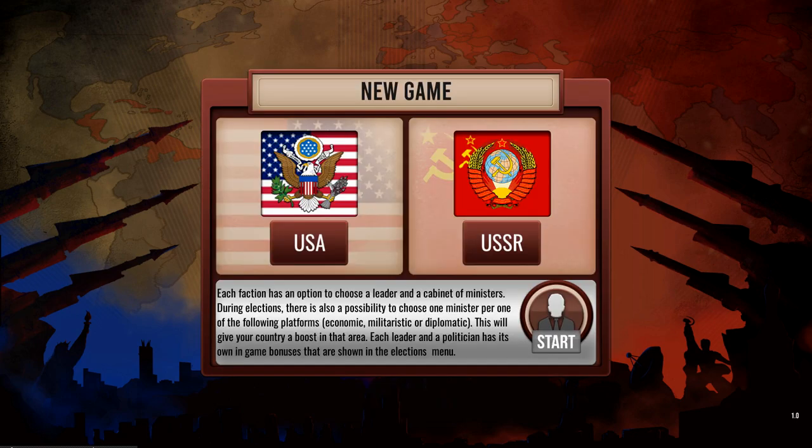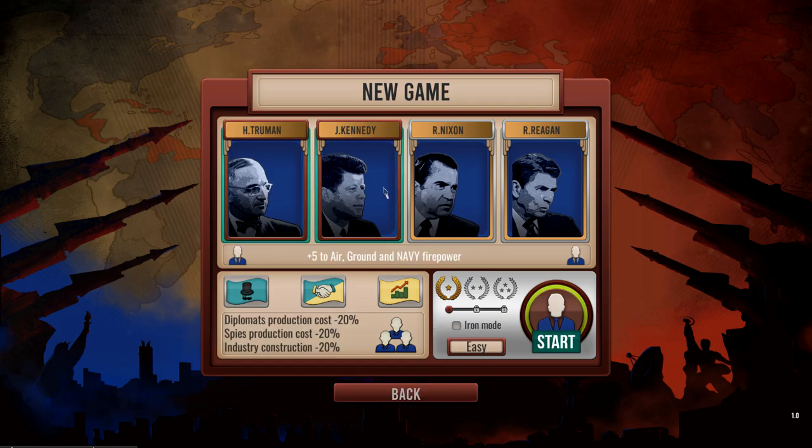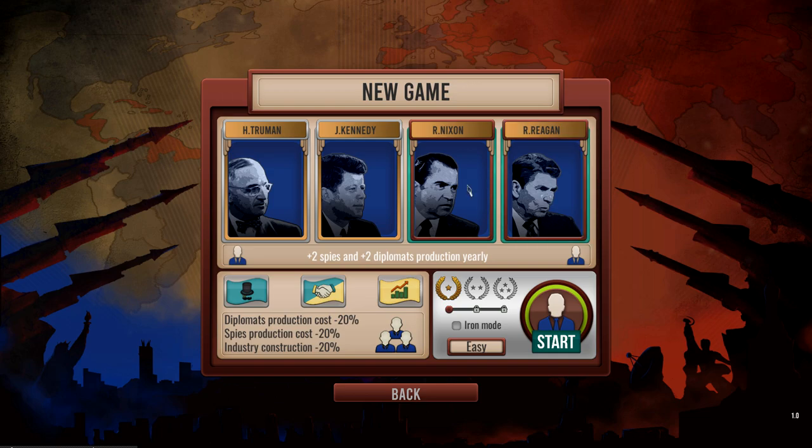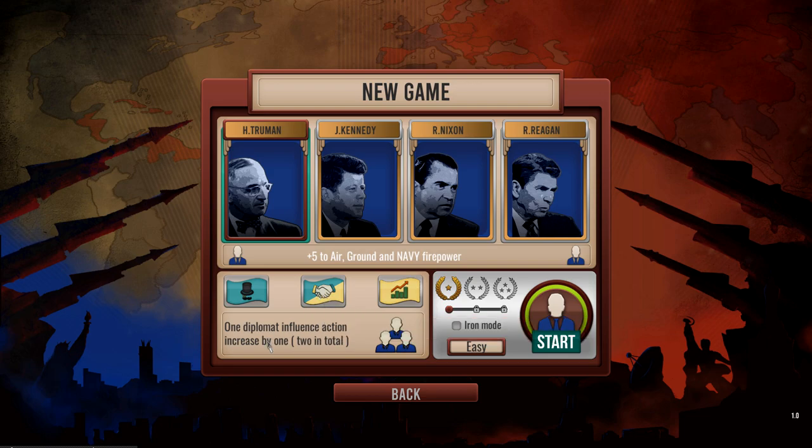I'm going to start something new. We're going to go with the USA. We've got boosts and we can also choose our president. We can choose Harry Truman, Kennedy, Nixon, or Reagan. I would probably pick Kennedy or Reagan. It gives you things like spice production costs and a bonus for mixed political movement members — there's a lot of things to choose from right here.